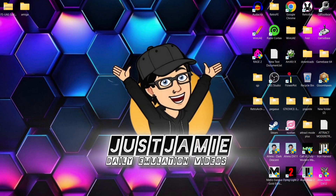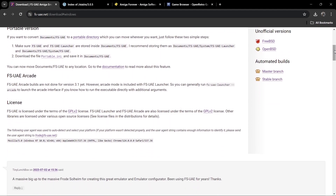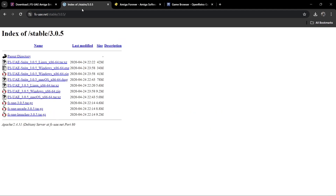I've covered most Amiga emulators on my channel as well as C64 emulators. Something I've never done is the arcade mode of FSU-AE. From version 3.1 onwards, we don't have the ability to easily use arcade mode anymore. There is a way to do it but it's pretty complex, so we're going to download version 3.0.5, which was the last release to feature arcade mode straight out of the box.